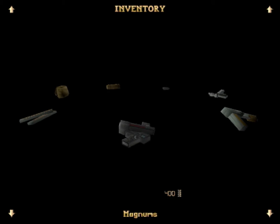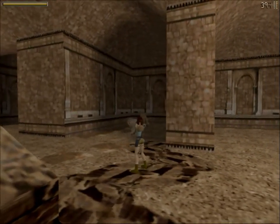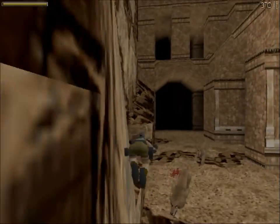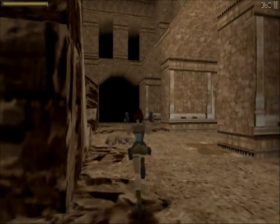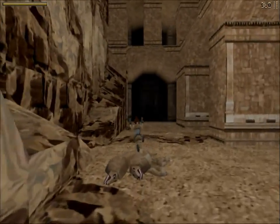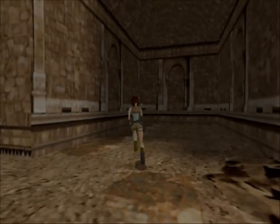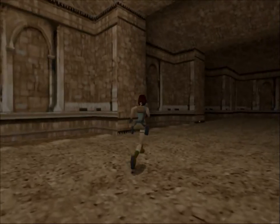Let me introduce the Magnums. We didn't use them yet, although we got them in the previous level. Now there's a pair of lions over there. Thanks to these, because they pack quite a punch — it took 20 shots to kill one lion, that's 40 shots to kill both of them. Which is significantly faster than what we would have achieved using pistols.